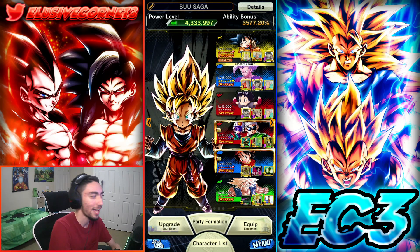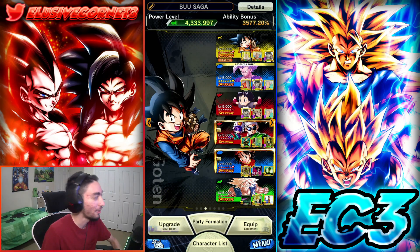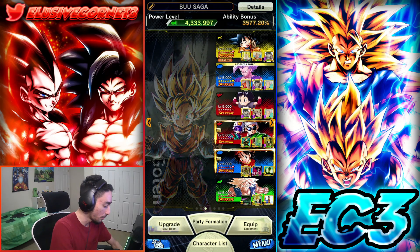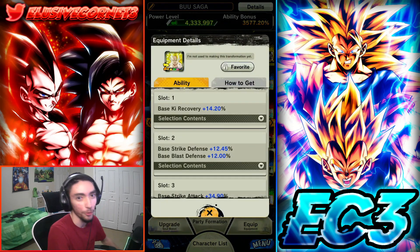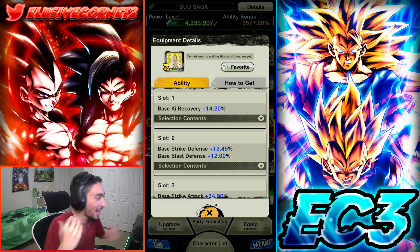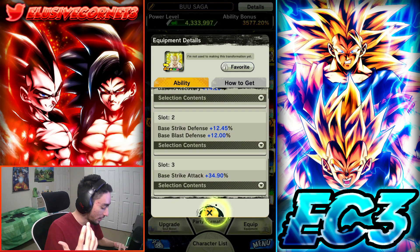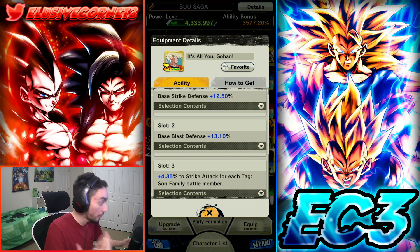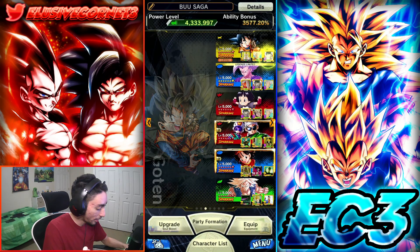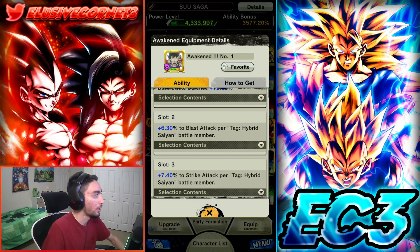So Beast Gohan is getting double supported by Goten and Pan, and Pan is getting ki buffed by Goten. I put some units on the bench just for a double defense buffer to make the team more durable. Bojack Movie Trunks is there for special strike attack and defense for the whole squad. For Goten's equipment setup, he's a support type but can also do decent offense, so I went for a mixture — boost augur platinum for extra ki recovery and double defense.